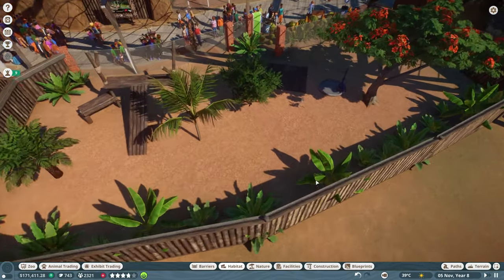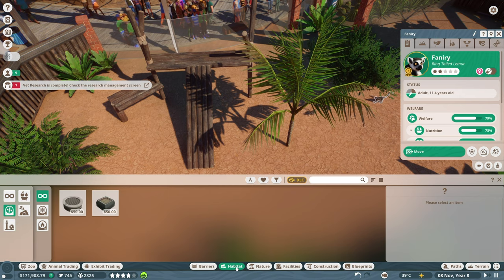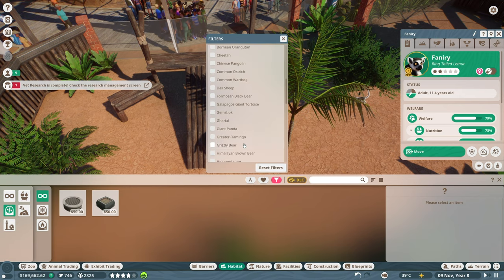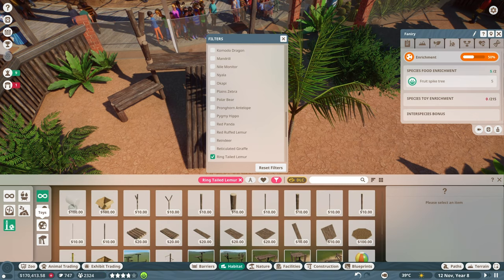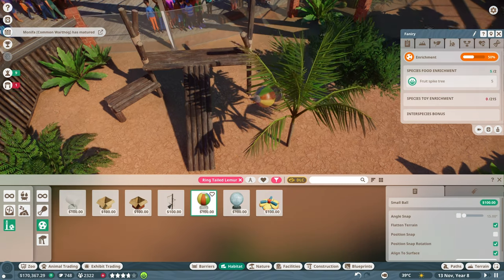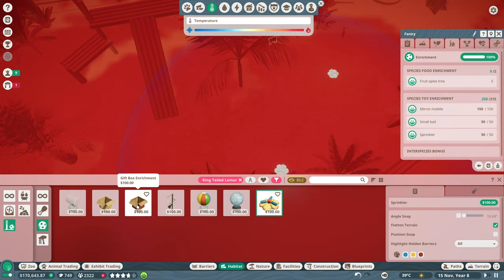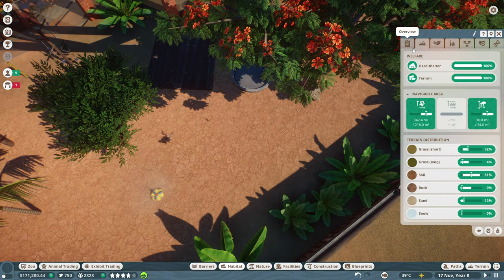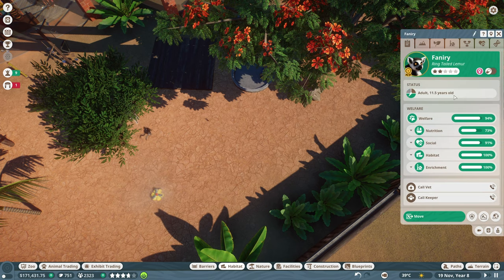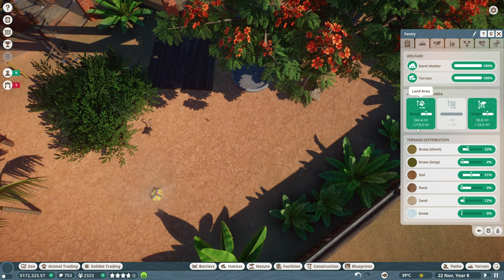Let's check on the ring-tailed lemurs - yes, that's the female, good. We can now actually get them some enrichment items. Go to species ring-tailed lemur and add toys: cardboard boxes, small ball, mirror mobile, sprinkler. The space is 250 out of 215 needed - great. Nutrition is fine, social could be better, space and stress are fine with the two. They require 218 square meters with the male and female.